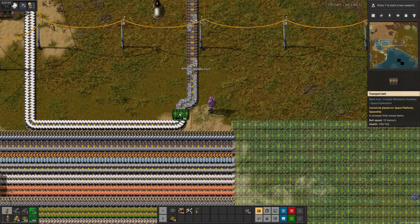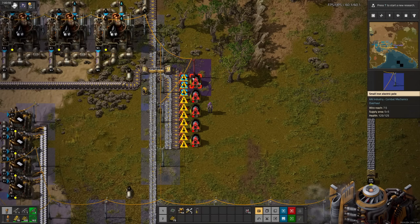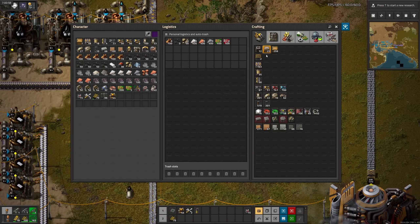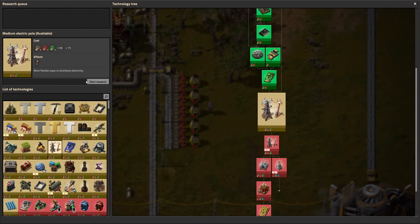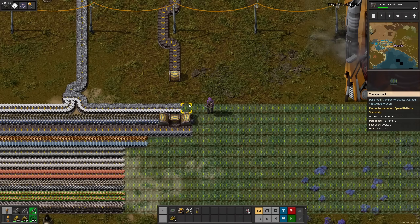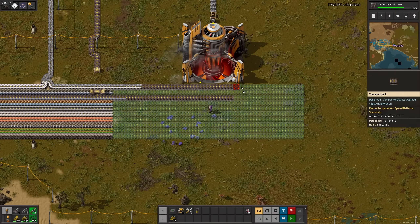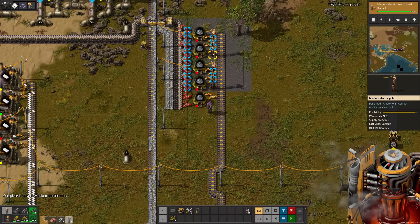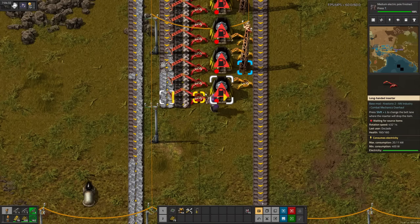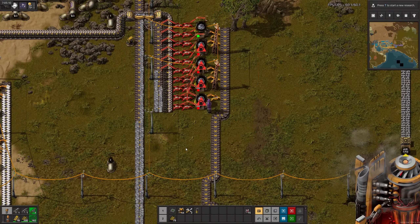I'll put it on the other side of the plastic belt, then we can smelt some of it into silicon. A quick smelting array later, my small power poles can't reach the long inserters, so time to research medium power poles. While I waited on that, I threw the output of the smelter next to steel plates and split off all of the ingredients we'll need for the components. Once medium power poles finished, I placed them and then realized I built the smelting array perfectly incorrectly. But after fixing perfection, that's silicon.